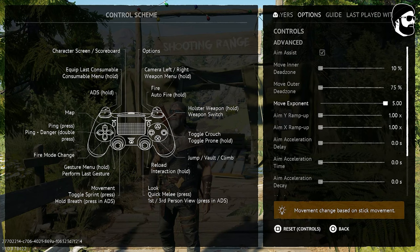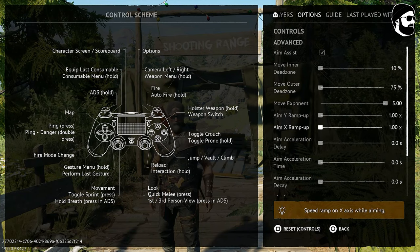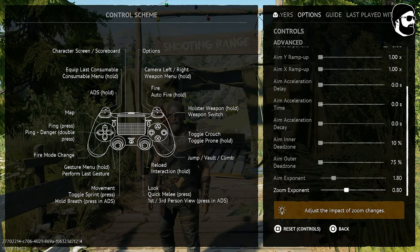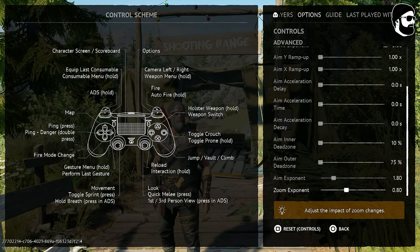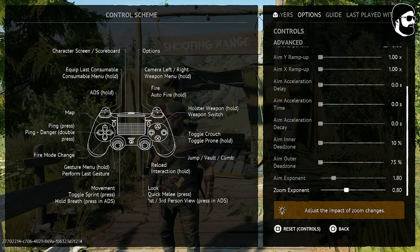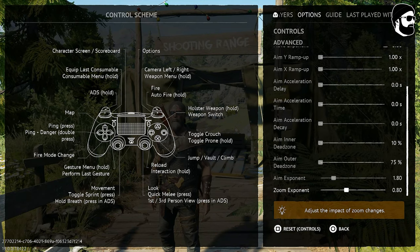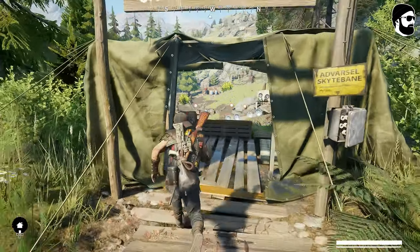Move exponent I moved to 5, which is also working for me — I had it on 1 before. The main change at the end: my aim exponent was 220, now it's 180. Zoom exponent was 1, I lowered it to 0.8. I really like this combination, so let me go to the shooting range to demonstrate.